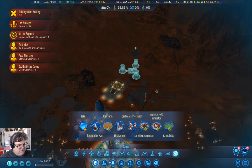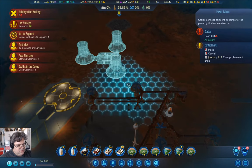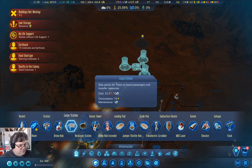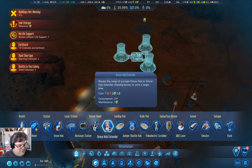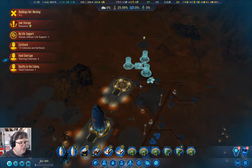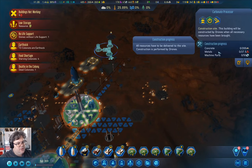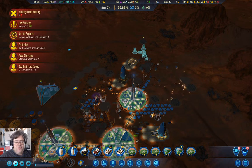We're going to go in here and grab a power cable so we can do this. We're going to max this out. Drone hub — we can stick a drone hub right there. So we're going to build that first. This needs metals and concrete — we should be fine there. I just want to get one of those going so this can start going up, and I think one of these will be enough to get us up over the 50% number.